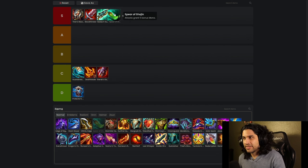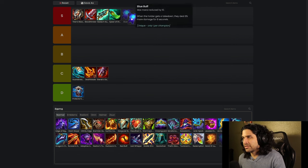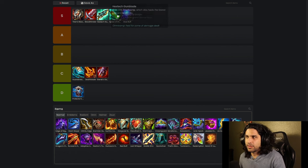Another S tier item — Spear of Shojin is pretty mandatory for all of your casters, except for the ones that use Blue Buff, which I'm just going to put up there too. This is why the items are in trouble right now — it's either S tier or trash. Blue Buff goes up there because it's really good on all your mage carries that have low mana. You either want to build one or the other, but either one ends up being S tier for whatever caster you're building.